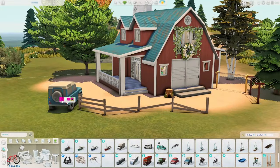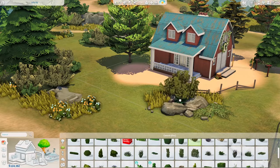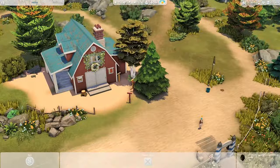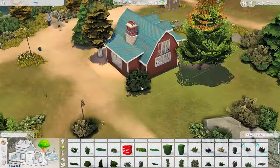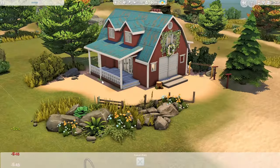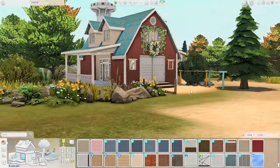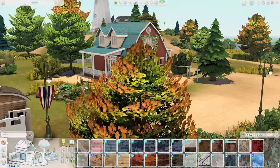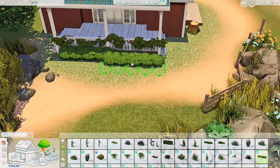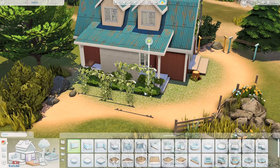We have two clotheslines outside. If you don't want to do laundry in the Sims — doing laundry in real life is something I really don't like, especially ironing — just delete the clotheslines, washing machine, and laundry basket. Those items will activate the laundry system setting in your build, so remove them if you'd rather skip that.